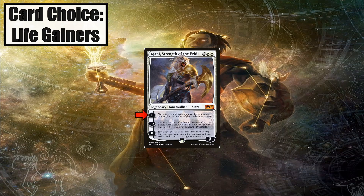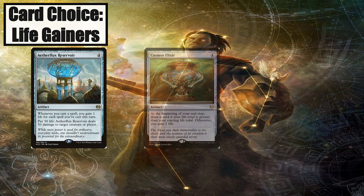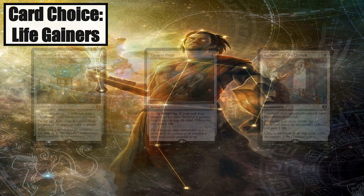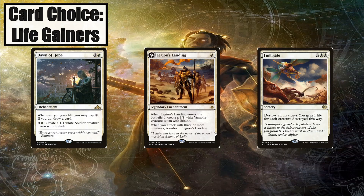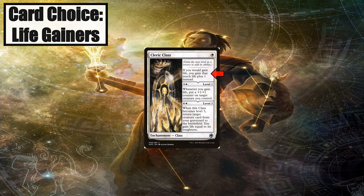Ajani, Strength of the Pride's plus one will give us a nice chunk of life and feeds into his other two loyalty abilities. Aetherflux Reservoir gains us life every time we cast a spell equal to our storm count. Cosmos Elixir will gain us two life at our end step if we have less life than our starting life total. Authority of the Consulate gains us a life every time a creature enters the battlefield under our opponents' control, and they will enter tapped, making blocking difficult for our opponents. Dawn of Hope creates a token with lifelink, though four mana is steep. Legion's Landing gives us a token with lifelink. Fumigate gains us a life for each creature destroyed when you wipe the board. Cleric Class gains us one additional life whenever we gain life, and at level three will gain us life equal to the toughness of a creature returned from our graveyard.